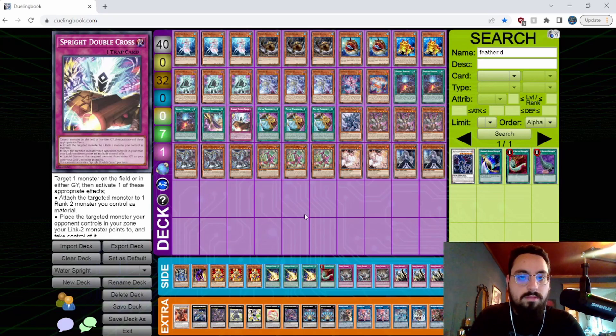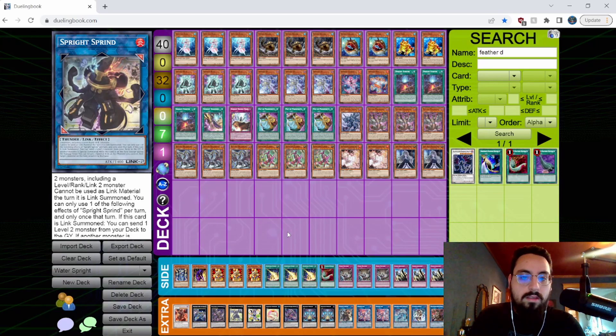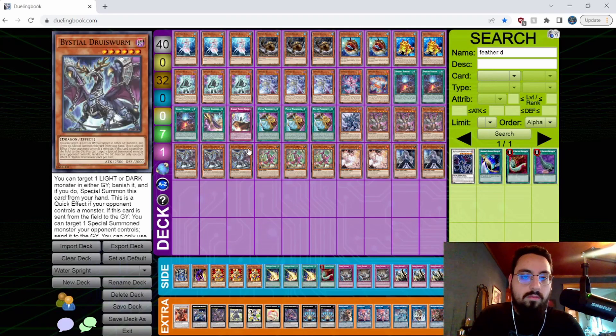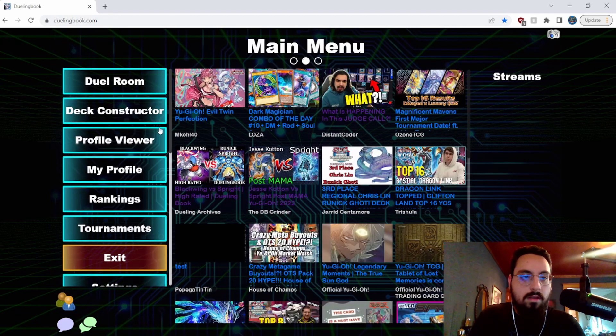I like Sprite Double Cross because you can set up boards with Digit Buster and Sprint where you negate your opponent's monster, take their monster, then bounce it by detaching a material from Digit Buster — specifically the one you took with Double Cross. That's three interruptions right there.